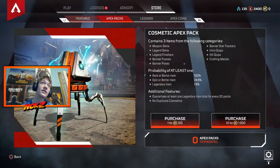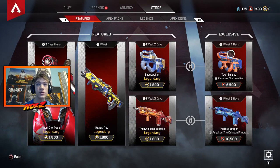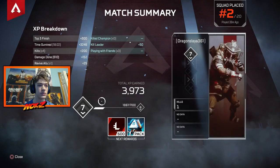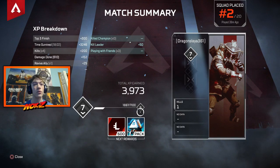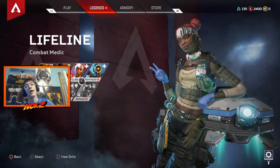Also should mention, legend tokens are also used for store exclusive items right here. And how you get them is the same way as Apex crates — you can get them from leveling up. They are 600 tokens, and I get the next batch when I hit the next level.